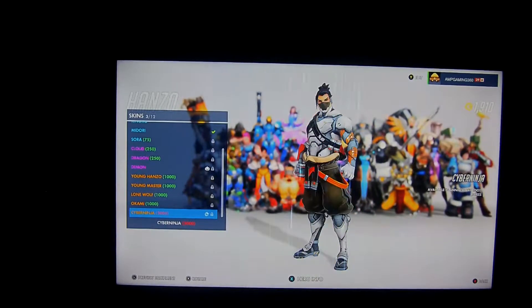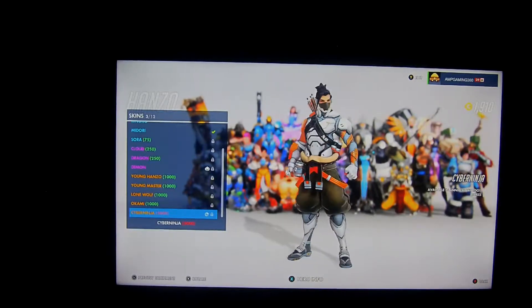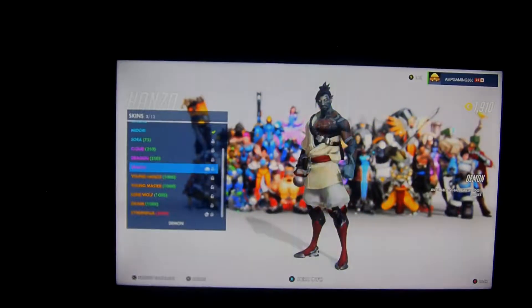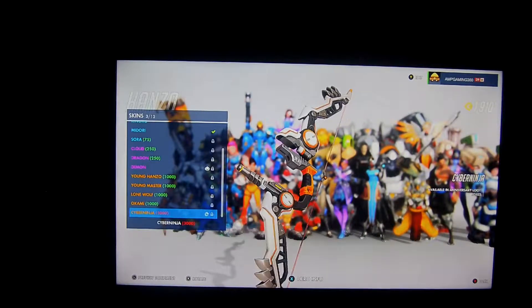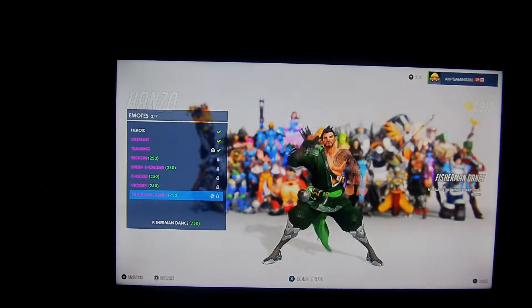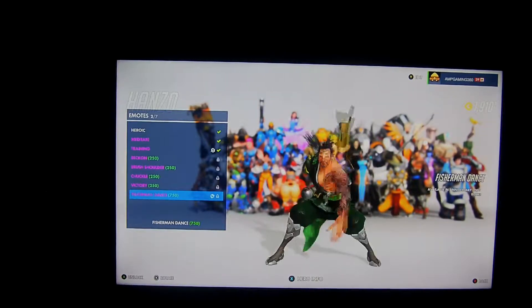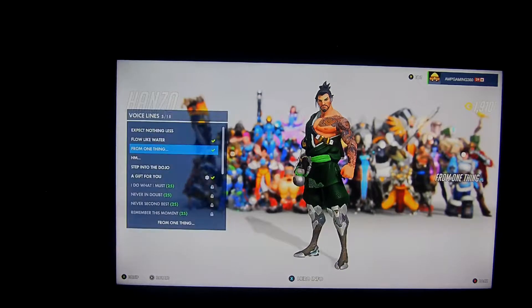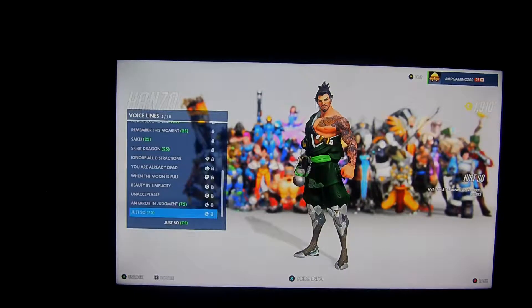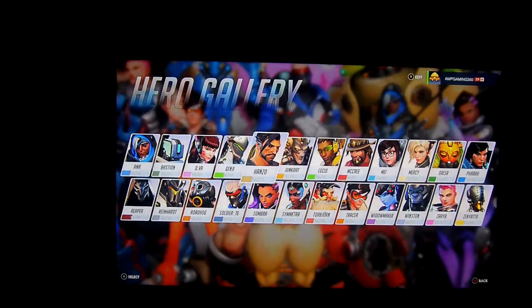Hanzo actually got a legendary skin — this is his second event skin. He got the Demon skin before, and now he got this, and this is so amazing. His bow is legit really good looking, I do love it a lot. His dance is pretty weird — it's the fisherman dance, kind of weird. His voice lines: 'Just so.' 'We have made an error in judgement.' Apparently we have made an error in judgement — I guess that's true.